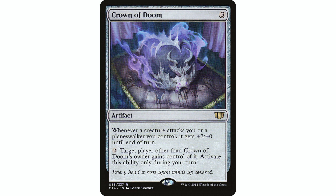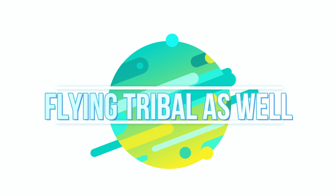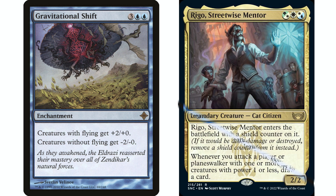We're in a bit of a flying tribal here since all our pegasi fly, so I have Gravitational Shift and Wind Reader Sphinx. Wind Reader Sphinx just draws a card every time a creature with flying attacks, so that's a whole lot of card draw. Gravitational Shift will shut off our commander, but later in the game we can drop this — creatures with flying get +2/+0 and creatures without flying get -2/-0 — and it'll be such a huge advantage that it won't matter that we're shutting off our commander at that point.